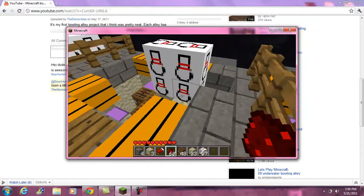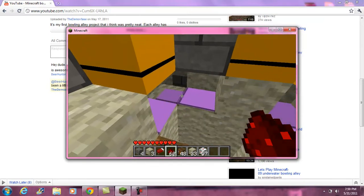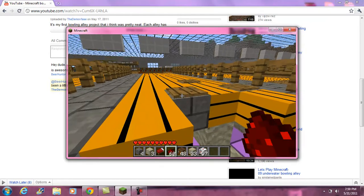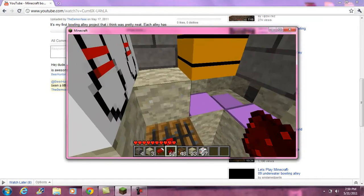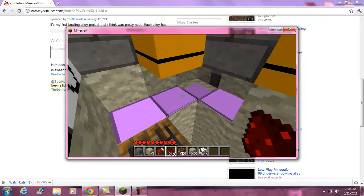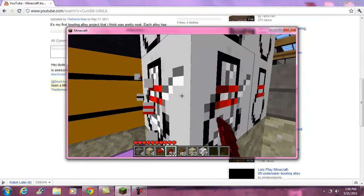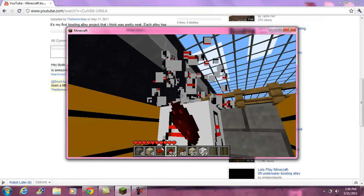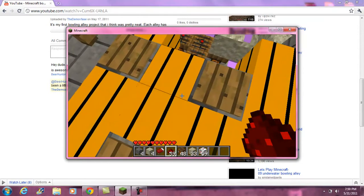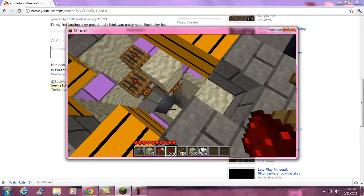Basically what you do with the redstone — redstone is underneath these wooden pressure plates right here, and you connect the redstone to the TNT like this. So when you power that redstone, it goes to the TNT. Once you power that TNT, when something steps on that pressure plate, the TNT will go down, because TNT obeys gravity.